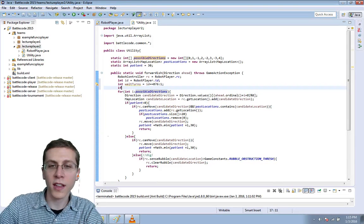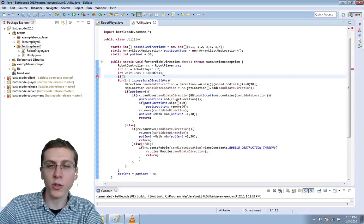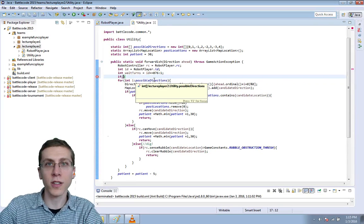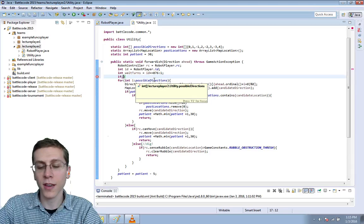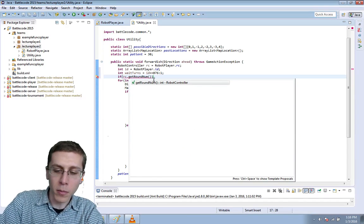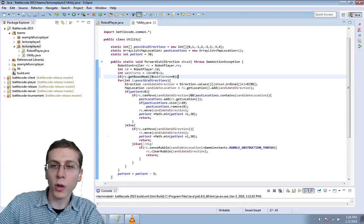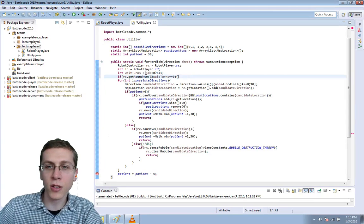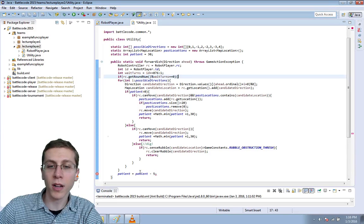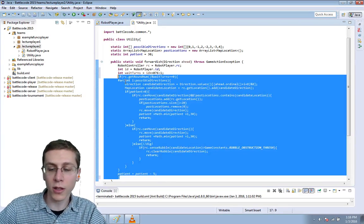Then we'll check before doing any movement at all — we'll check to see if the weight_turns is correct. RC.getRoundNum mod weight_turns equals 0. This will only be true once every 6 turns for the robot that is the leader, but it'll be true all the time for all other robots. So we're only slowing down the leader.